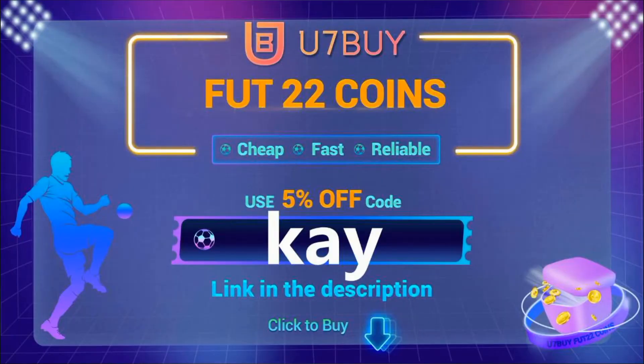If you're looking to buy some cheap FIFA 22 Ultimate Team coins, make sure you check out You7buy. The transactions are safe and you will receive your coins within a blink of an eye. Make sure you use code K at the checkout for 5% off. The link is in the description.